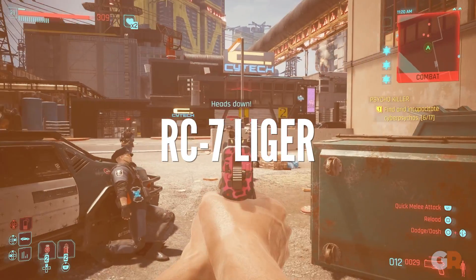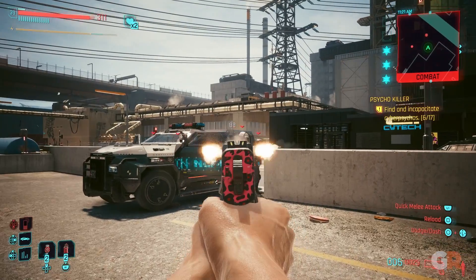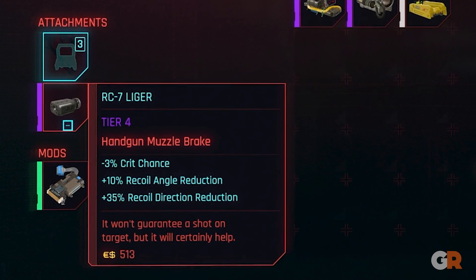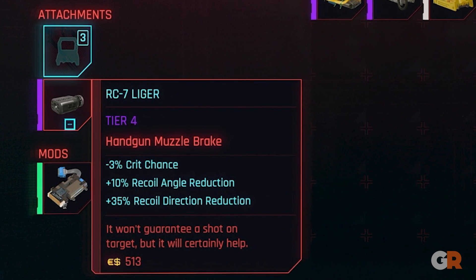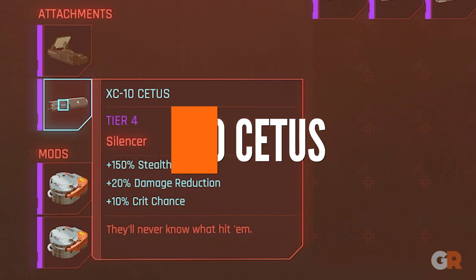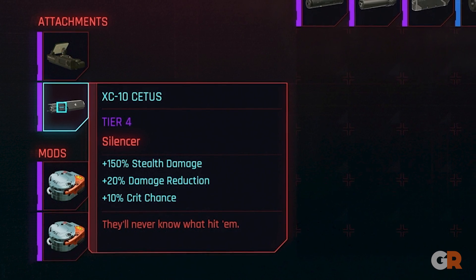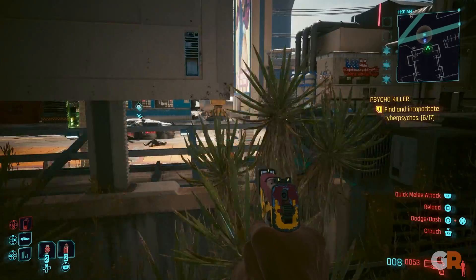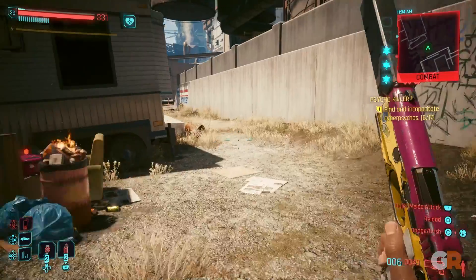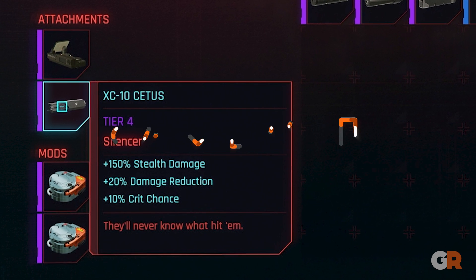Cyberpunk 2077 has some incredibly powerful pistols, with accuracy and ricochet shots making players a threat to all classes of enemies. With the RC7 Liger attached to one of your pistols, players can down more enemies faster and more often with better recoil stats. The XC10 Cetus is a decent silencer, lowering damage by 25% but offering a high chance to land a critical, while also giving a damage multiplier in stealth. If players aren't at a very high level, it's possible to one-shot most enemies while in stealth, and players who aren't too picky can use this one to great effect.